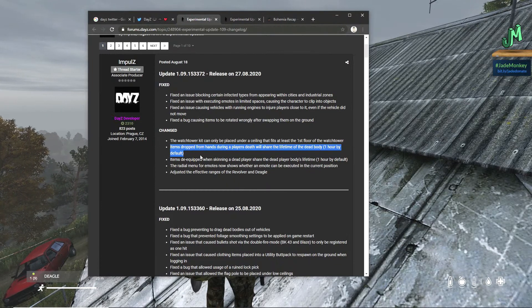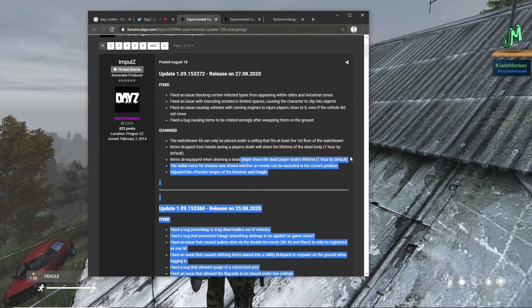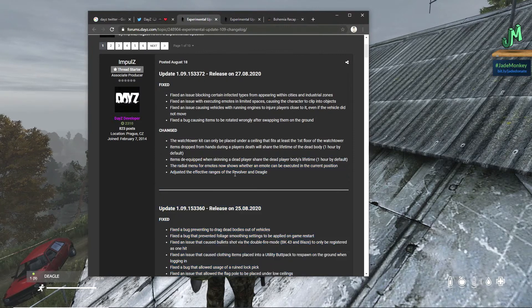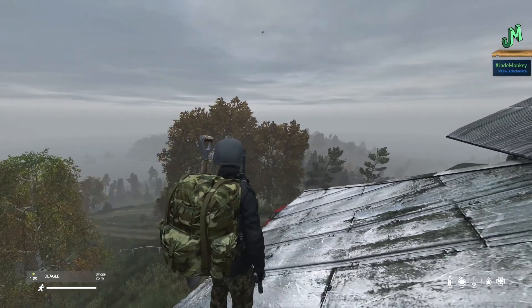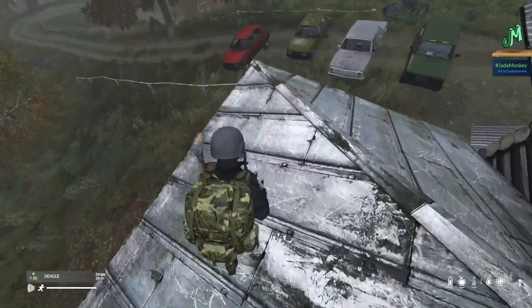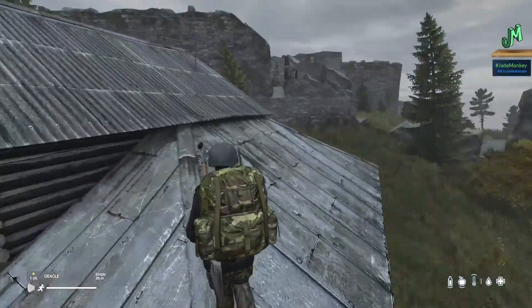Items dropped from hands during a player's death will share the lifetime of the dead body — one hour by default. Items de-equipped when skinning a dead player share the dead player's body lifetime — one hour by default. The radial menu for emotes now shows whether the emote can be executed in the current position. Adjusted the effective ranges of the revolver and the Deagle — it takes .357, same as the repeater, hits hard, and there are a lot of attachments for the revolver as well.